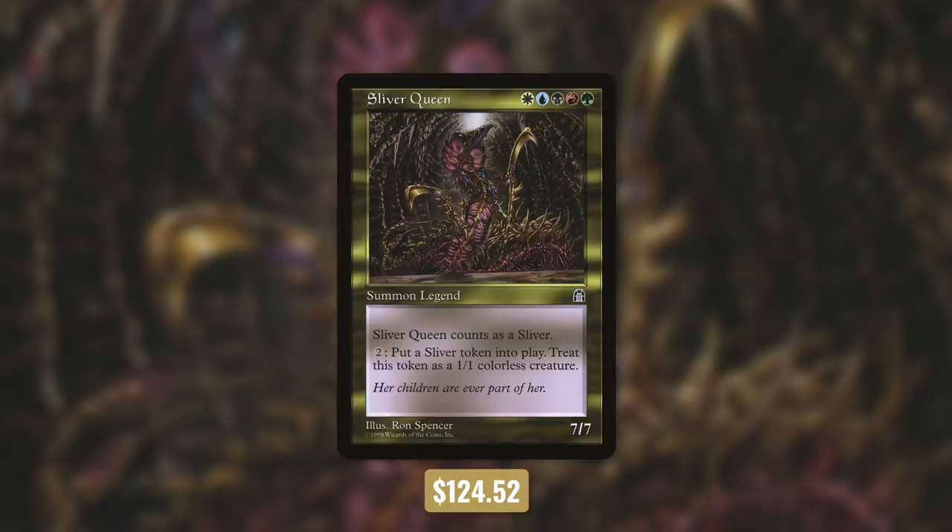Now what she does is pretty irrelevant but I'll go through it anyways. She's a 7/7 Sliver that costs WUBRG. She has pay 2, create a 1/1 colorless Sliver creature token — not necessarily relevant, because money is what matters in Magic.